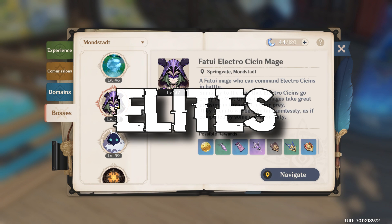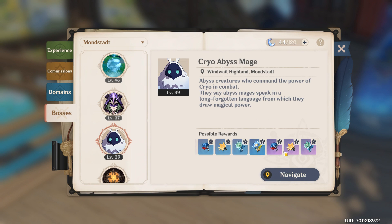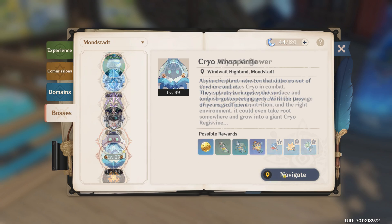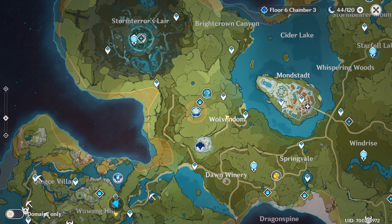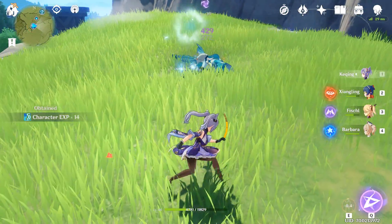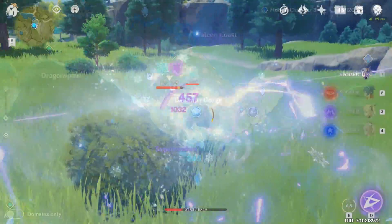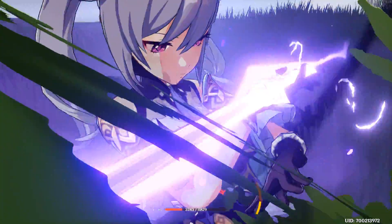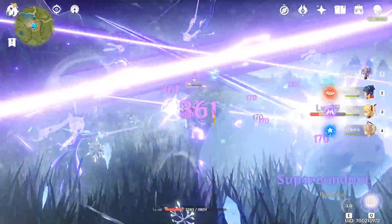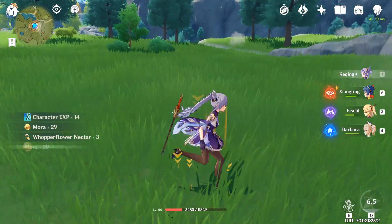The world is filled with elites — the Fatui Cicin Mages, Abyss Mages, Ruin Guards, Whopperflowers, and more. These can be found all over the place. When you use the Adventurer's Handbook, you can select an elite and follow the navigation. After defeating the elite, click navigate again and another one will be marked. Keep doing this on a single elite type until it says it's on cooldown, then proceed to the next elite — a great way to farm materials and elite rewards.